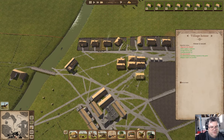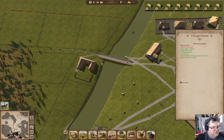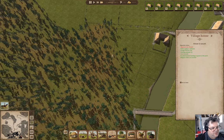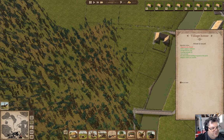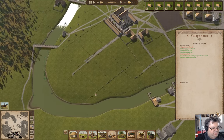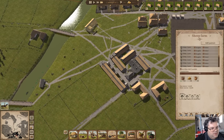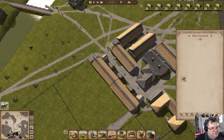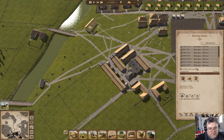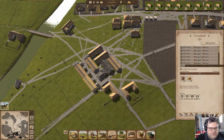Another house is complete. I'll leave this alone for the moment, but I'll put a field here and along here and fill in the square. How's this operation doing? We have a fair bit of hay and we're making rams.